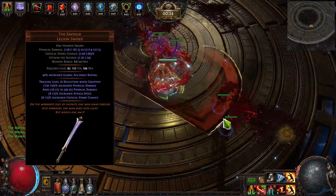All of those mechanics together provide pretty decent survivability. We are also using Taste of Hate, for example, to get physical damage from hits taken as Cold, and stuff like that.